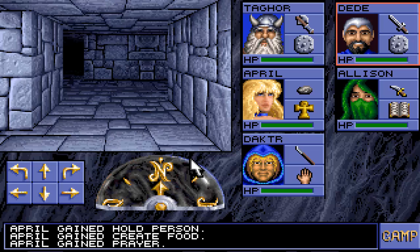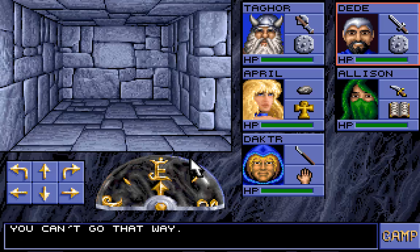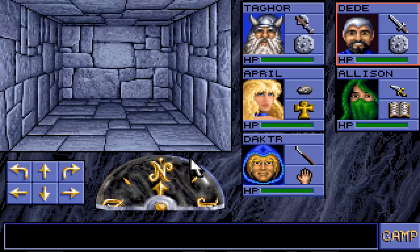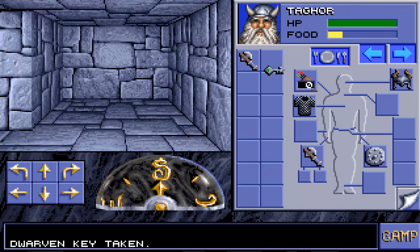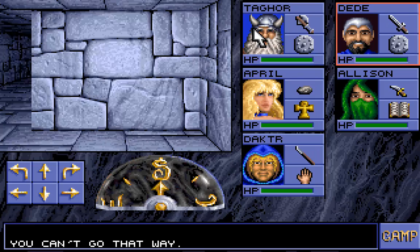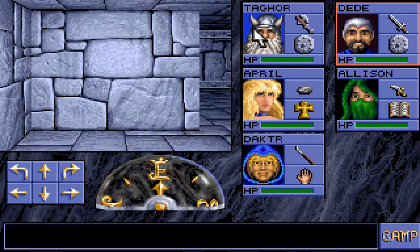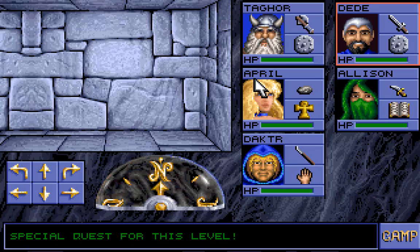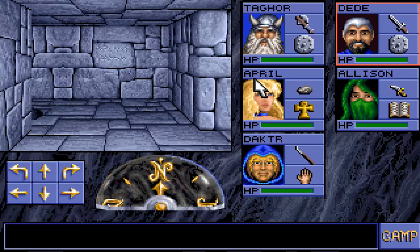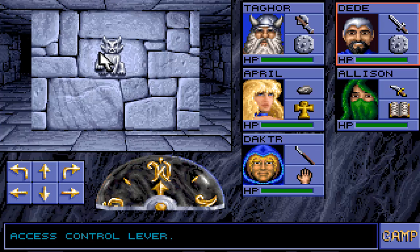Now we can continue. We cannot go this way. Oh, this wall is moving — it is moving around the center part. I think we need to set it like this, and now we should be able to pull this. Special quest for this level. What is this? An access control lever. This opens and closes that pit.